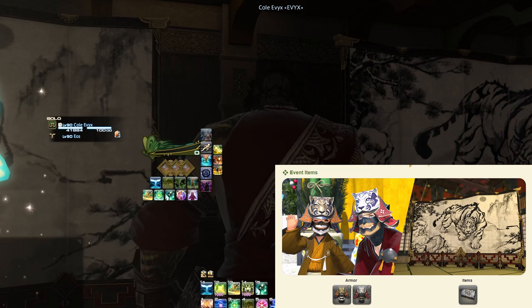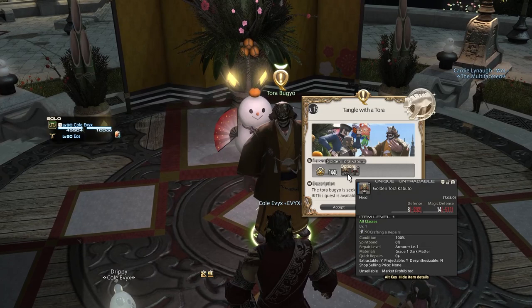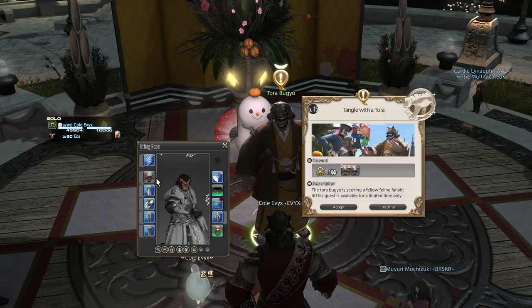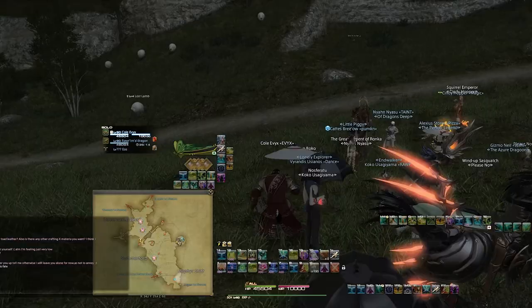With the rewards out of the way, let's talk about how to start the event. You need to go to the Tora Bugyo NPC in Limsa Lominsa upper decks near the aft castle aetheryte, who will send you eventually to Middle La Noscea at around X: 23, Y: 24. That will be to complete the FATE "Tora Tora Burning Bright."